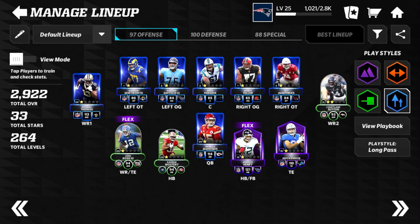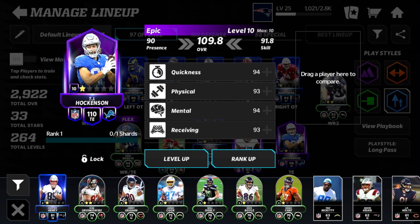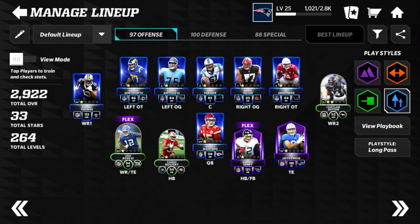Through all the skill positions we have TJ Hockenson at tight end. He was pulled the very first day of the game from a pack — a Madden pack I opened in a video. Right now I have him up to level 10 so he's 110 overall. He's been pretty good — most people have to use rare or uncommon tight ends but I was able to get an epic one right out of the bat from a pack.